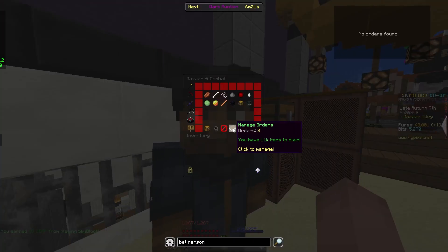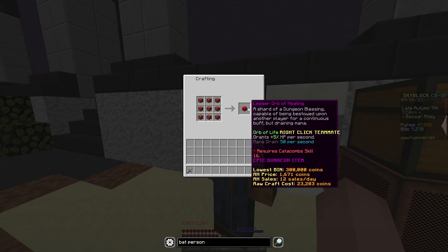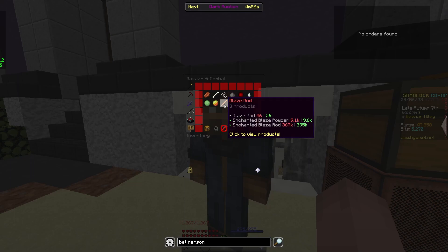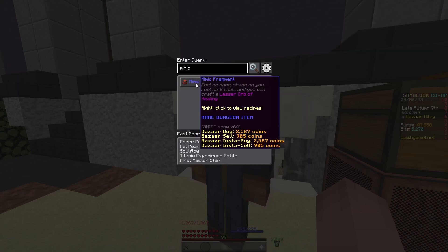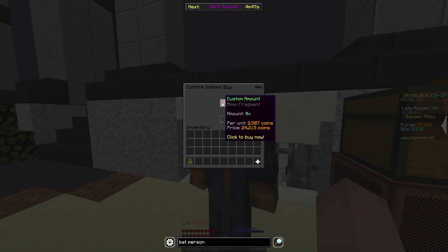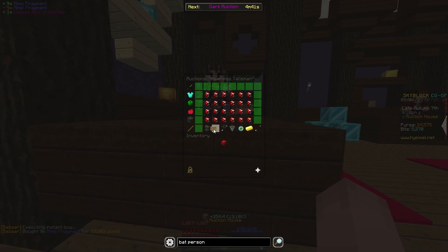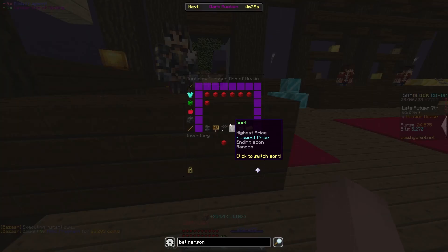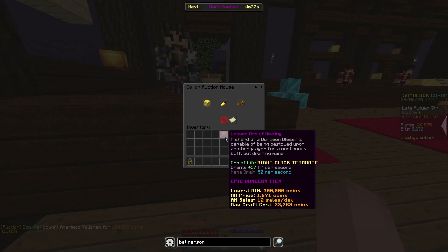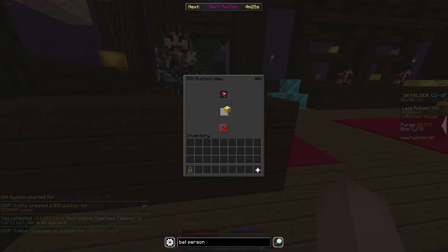I'm going to spend some time looking for some better flips. I found a possible flip — the lesser orb of healing. It needs 9 mimic frags which cost about 19k, and the actual orb costs around 300k, so I'm going to insta-buy 9 of these right now for 24k. It's a bit manipulated, but I'll put it up for 299k. That sold! I'm going to reinvest into two more Garamu talismans.